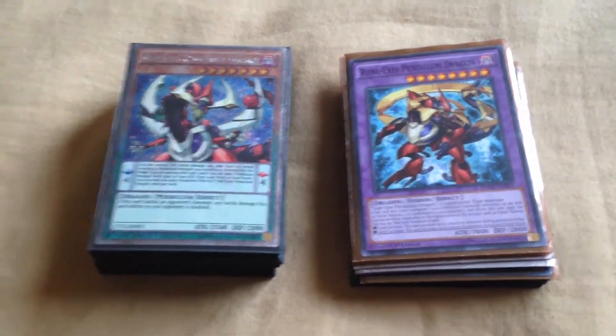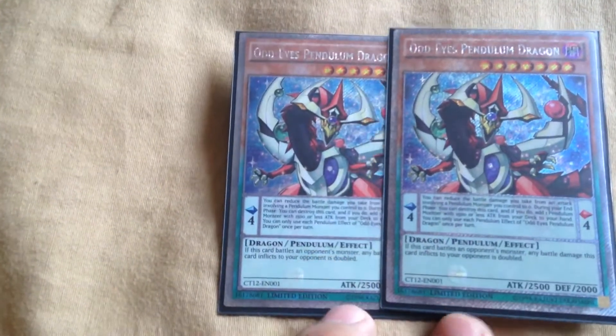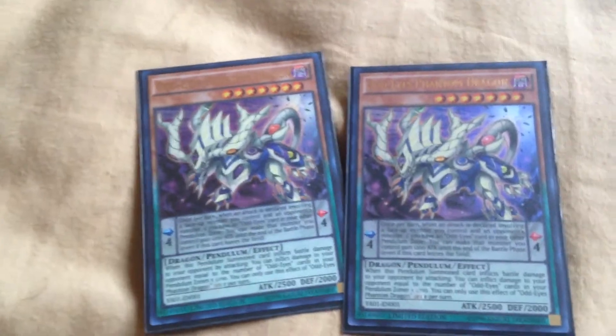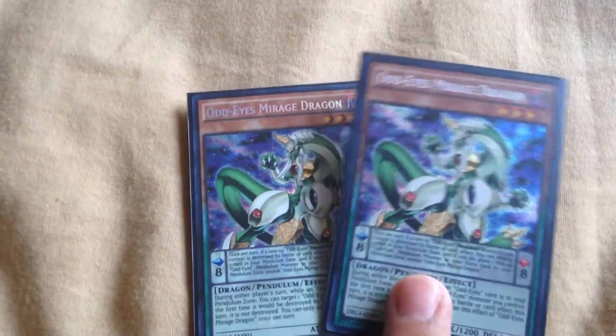Let's get into it. First, with the monsters in this deck, I'm running double Odd Eyes Pendulum Dragon. I really like these two — I got this foil just because I really like the Odd Eyes Pendulum. Two Odd Eyes Pendulum Dragons, and then I also have two Odd Eyes Phantom Dragons in the deck. I also have two Odd Eyes Mirage Dragons. I'm trying to get the Persona but it's kind of expensive right now.